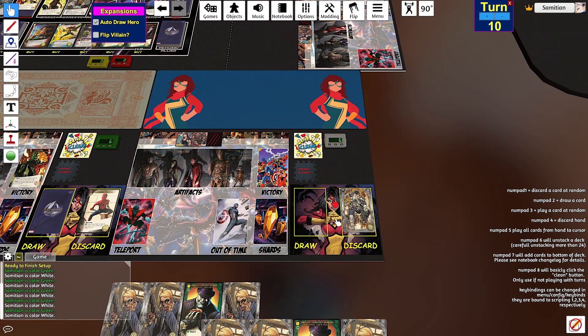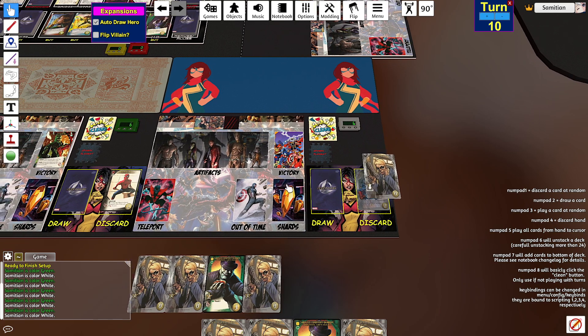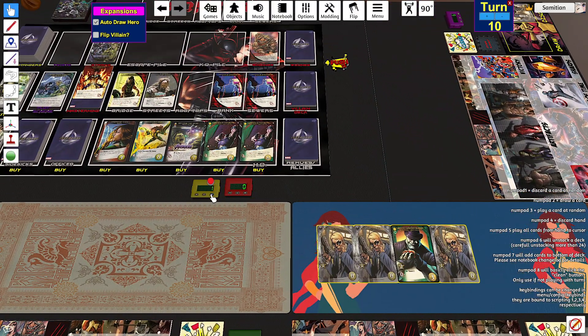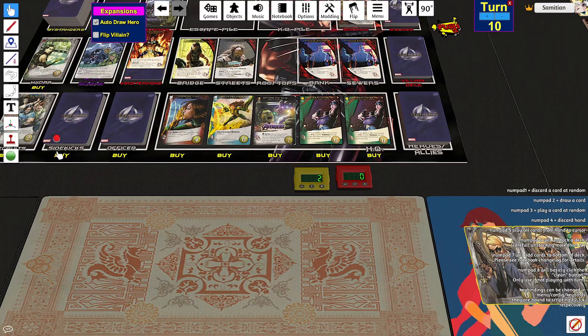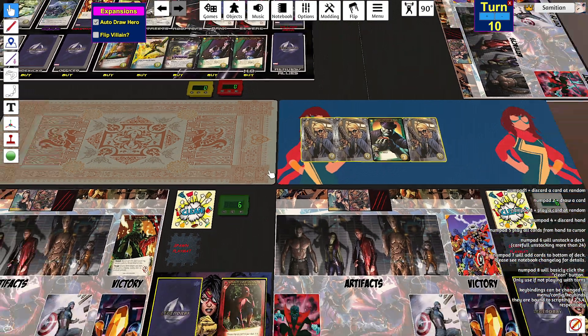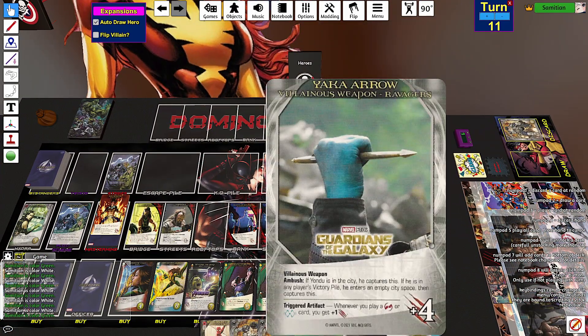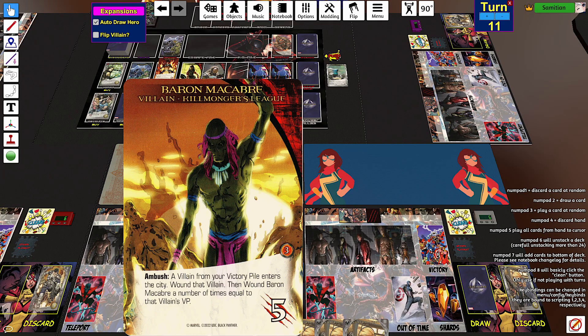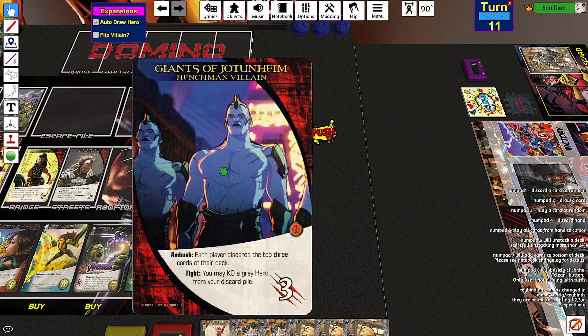Ambush: each player discards the top three cards of their deck. This is awkward. Am I buying another officer? I need to get to these cards. Villainous Weapon ambush: if Yondu is in the city, he captures this. If he is in any player's victory pile, he probably enters an empty city space and then captures this. I don't think there's a Yondu in here — no. So it just goes here and gives plus four attack. If you play a covert or ranged card, you get plus one attack.